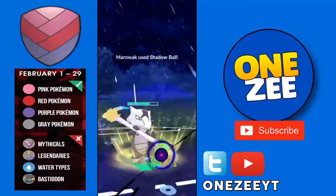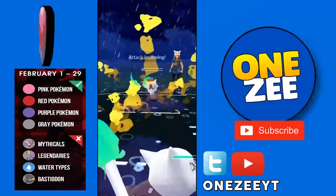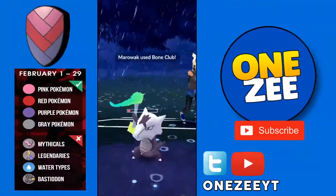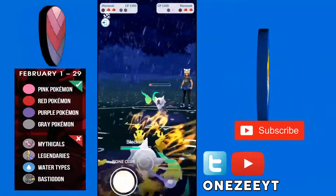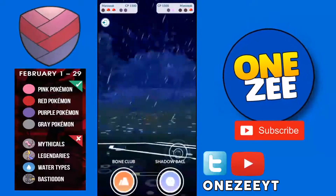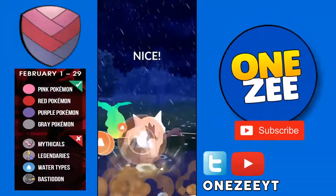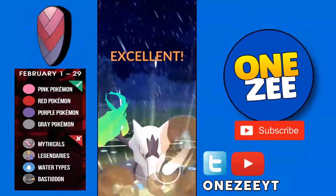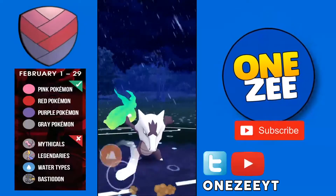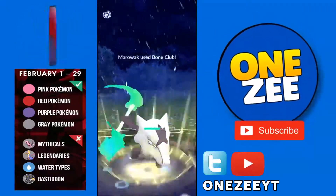I'm going straight into Shadow Ball, not messing about. I thought it was going to be a Shadow Ball so I wanted to use the shield, but it's actually Bone Club — that's a good thing. I can farm her down and go double Bone Club, no problem. I'll get the shield out then go for another Bone Club. This should be GG.